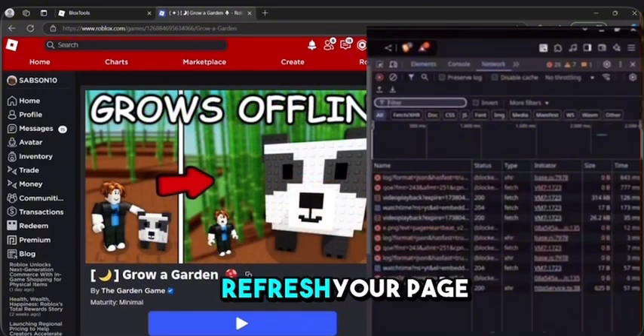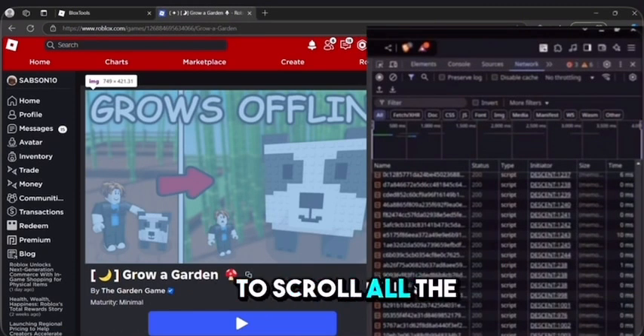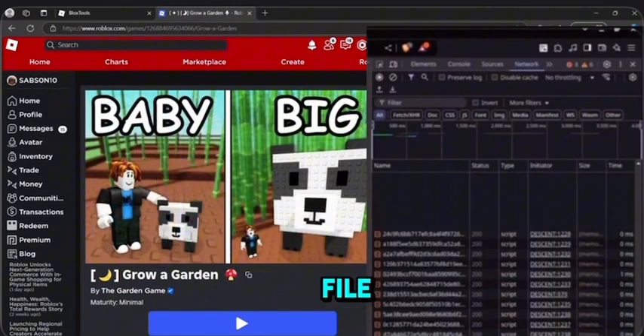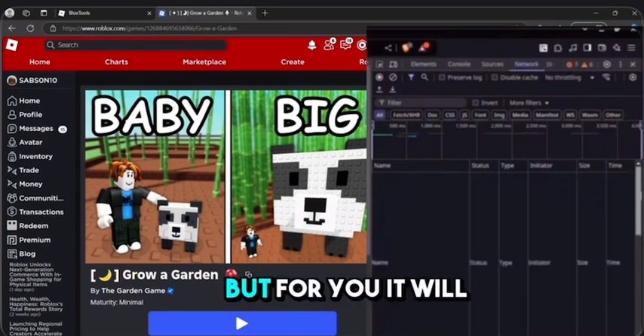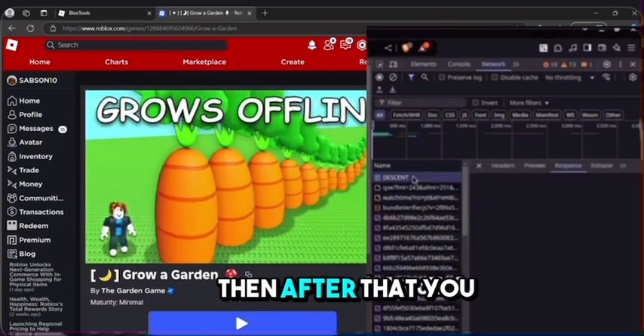Below that, you want to refresh your page. After that, scroll all the way up to the top and find the game file. For me it says 'a descent' but for you it will say Grow a Garden.